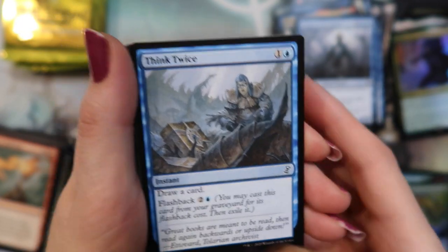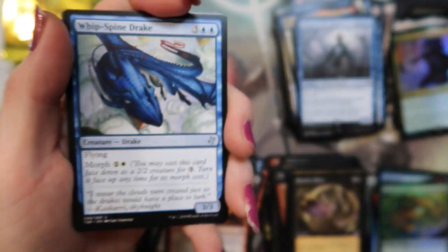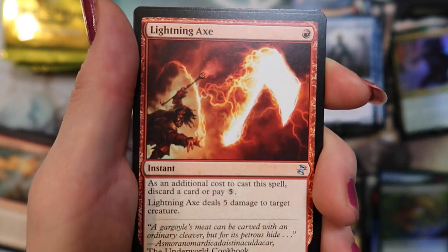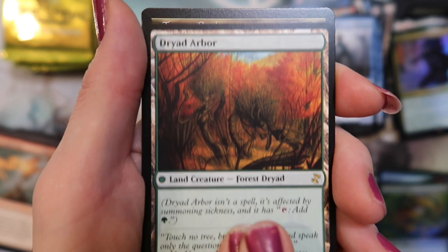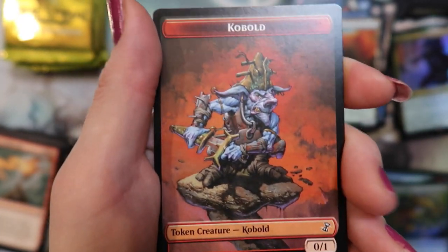All right — Think Twice. Whip-Spine Drake. Fungal Reaches. Lightning Axe. Triad Arbor — sweet, I like that card, yeah. And a Trigon of Predation. It's cobbled. Four packs left — come on, can we do it?